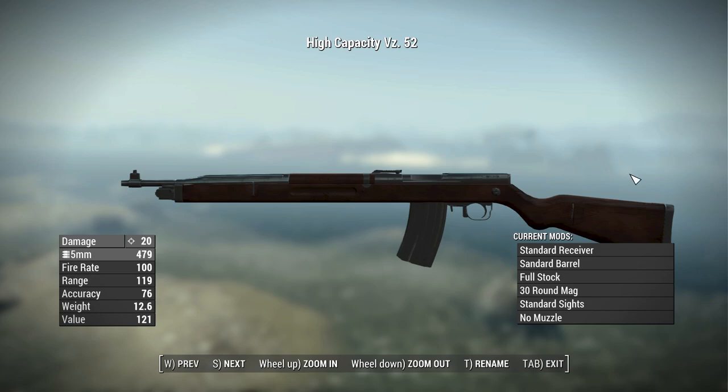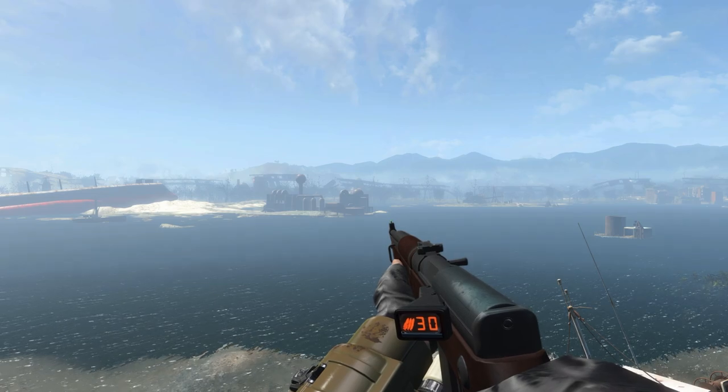As for the VZ 52, it has a base damage of 20 and shoots 5mm rounds, meaning it's going to do a bit less damage than the Browning Automatic. It has a fire rate of 100 in semi-auto, so you can fire it as fast as you can pull the trigger. It has a range of 119, an accuracy of 76, a weight of 12.6 pounds, and a value of 121 caps.